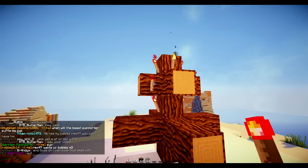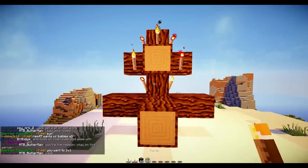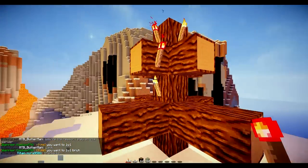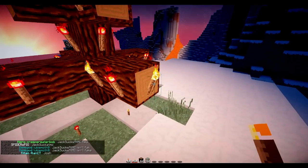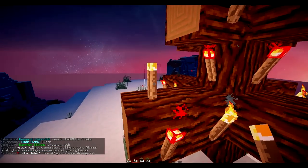I can place that one there — no, it goes out, so then we swap it over with a normal torch. And basically just keep swapping it over like that, and just do this on every single place that you can. Once you've done that, your tree should look something like this. You don't need to place any torches right on the ends, and you don't need to place any torches there either.